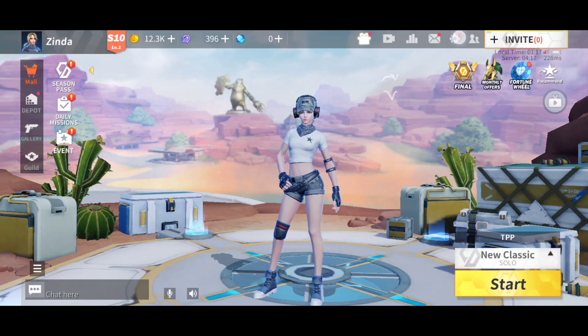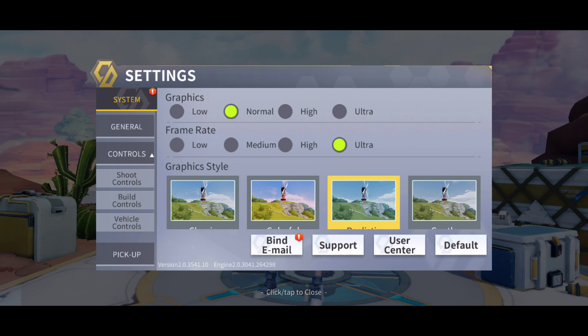Now you have to go to Settings. You can choose your graphics — Normal — and the framerate Ultra. The graphics setting is all about you. When your game is lagging, you have to choose Normal graphics. Framerate is the main thing in the game.